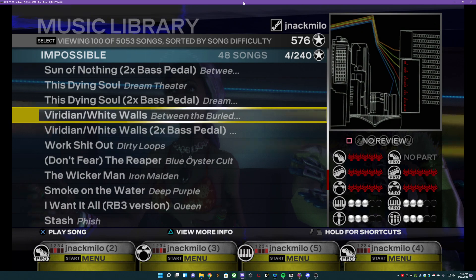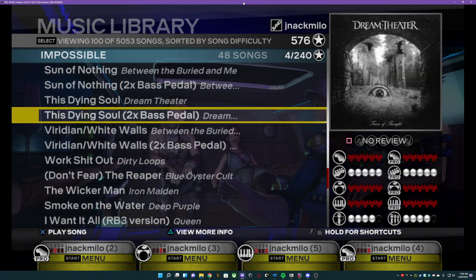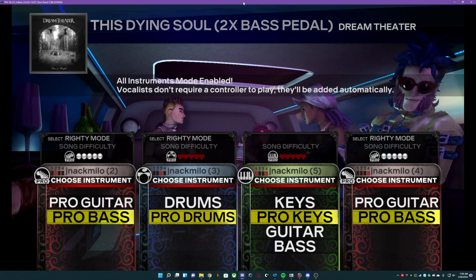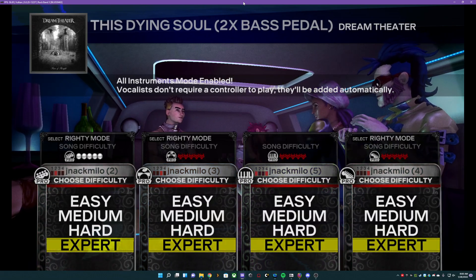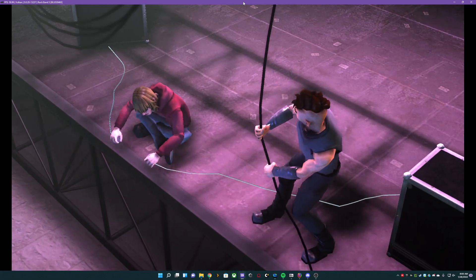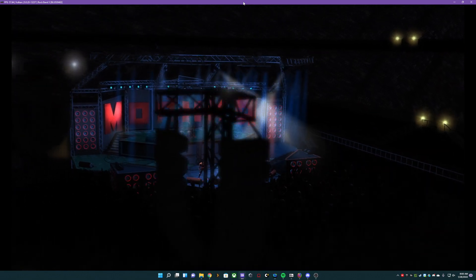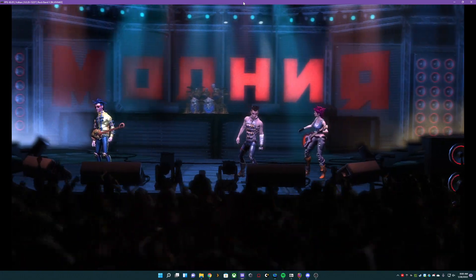That's not the song that I wanted, but you know what, it's all right. The dying soul 2X bass pedal — perfect. So we just press X to go in, we're going to press down once, and then everybody's going to go to its pro instrument. Press X, expert's automatically selected, X, and there we are — all instrument mode, on a venue, pro guitar, pro keys, pro drums, vocal harmonies, the entire works, all auto playing for your pleasure.